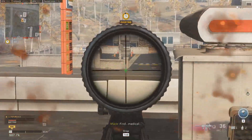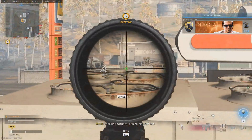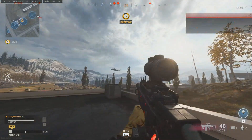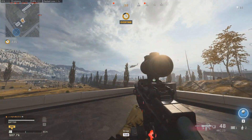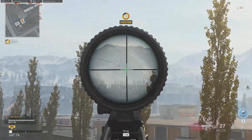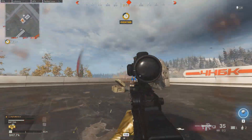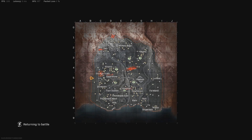Look how I melt these guys from a distance — and this is an SMG, you wouldn't typically expect to melt people like this. I threw on the x3 scope, a bigger mag, the foregrip, and the suppressor that increases the range. Tune in to the end of the video to see the exact class setup and test it out for yourself.